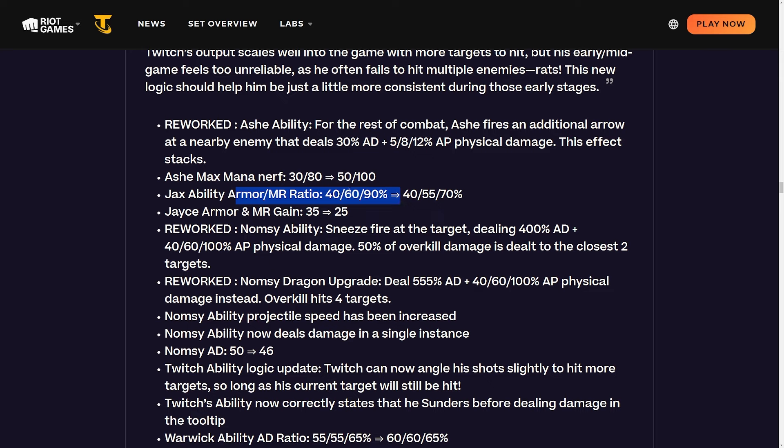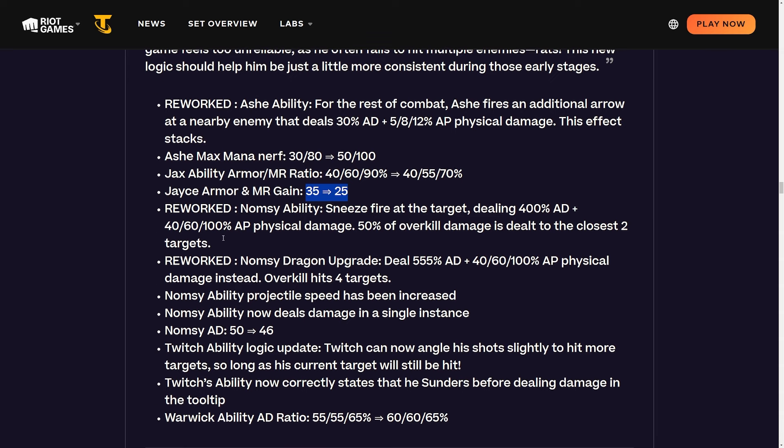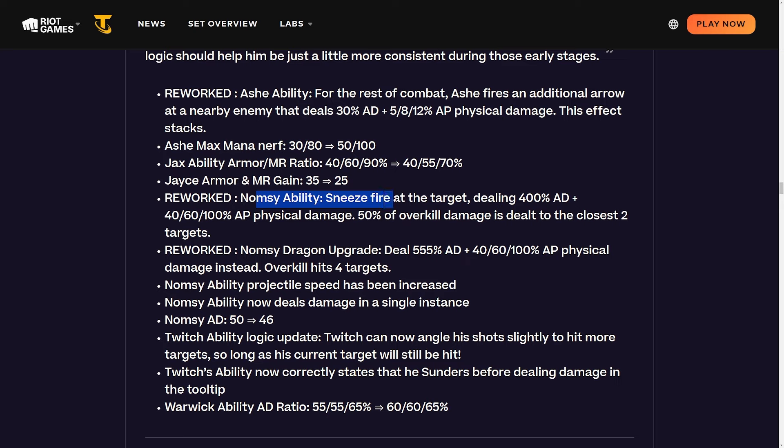Jax's ability armor and MR ratio is being reduced at two and three star - likely in response to the re-roll multi-striker builds, which were actually pretty powerful last patch. Jayce armor and MR gain is being changed from 35 to 25. He was a very good one-cost unit, but after the early game he kind of sucks since there are just better units to run in whatever traits he has, though in the early game I've seen him do some nasty stuff.